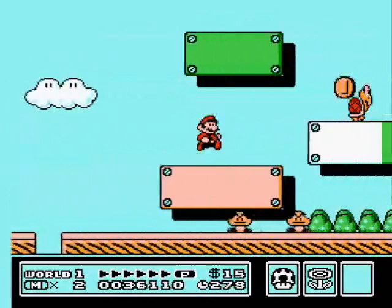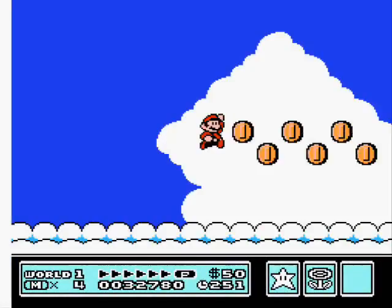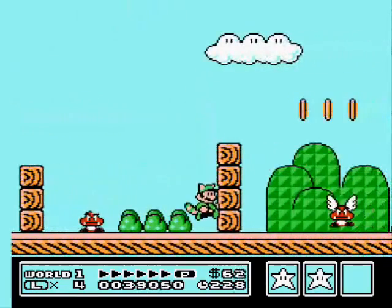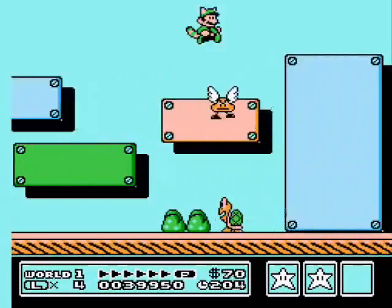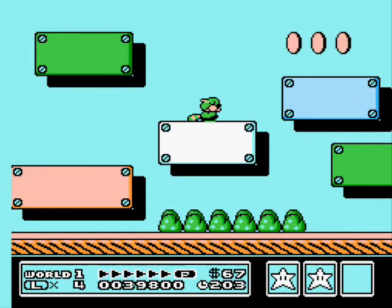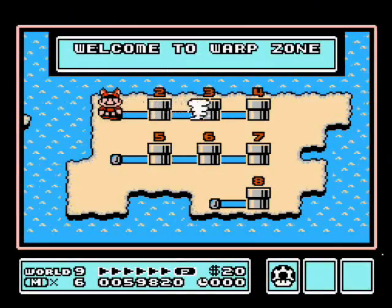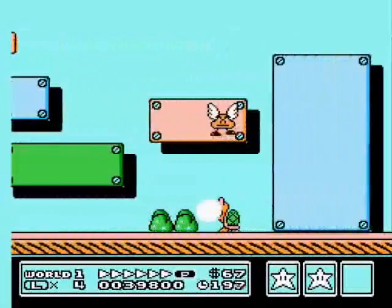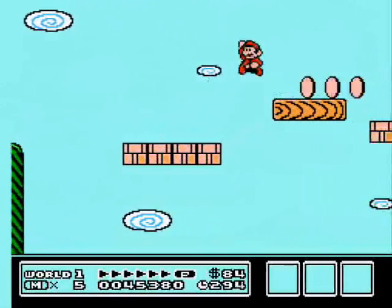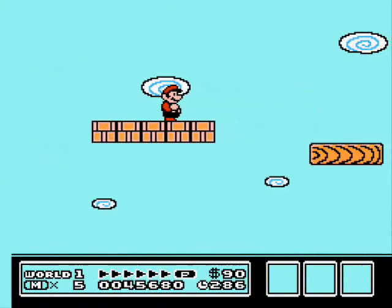Knock this turtle shell to clear some space and you'll find a hidden music note block that sends you up into the clouds for a coin bonus. A warp zone can be acquired here by standing on a white platform and holding down. After a few seconds, you'll drop behind the background and run to the end of the stage to get the whistle that brings you to the next set of worlds. You have a limited amount of time before slipping back into the foreground. Stage 4 is an auto-scroller with block platforms and dropping platforms that fall once you land on them. Be patient — let the platforms come to you so you can see what's ahead and time your jumps.